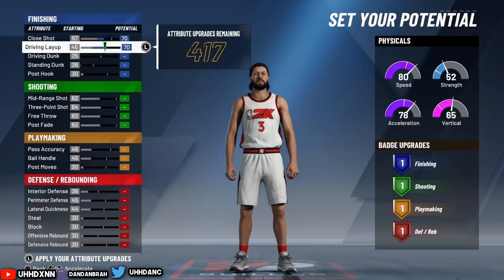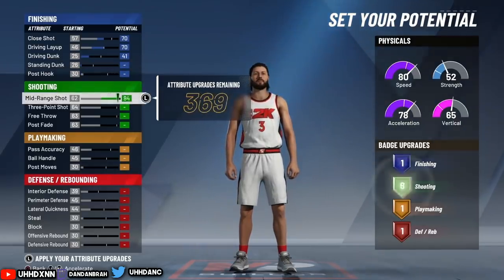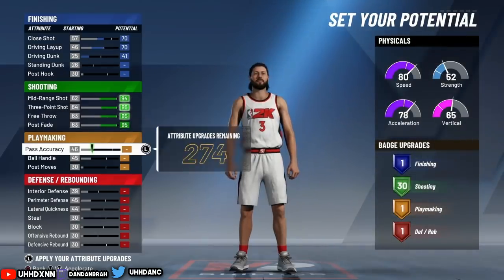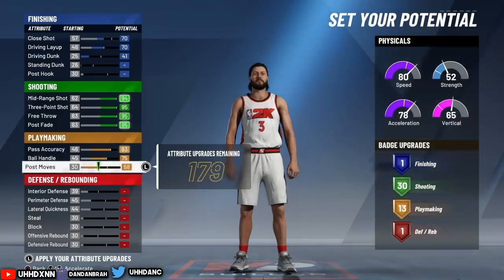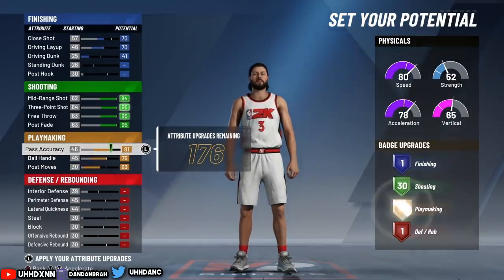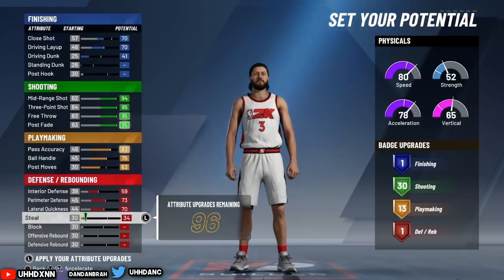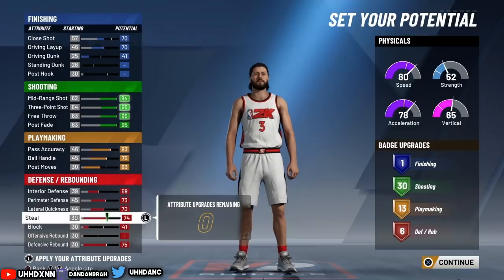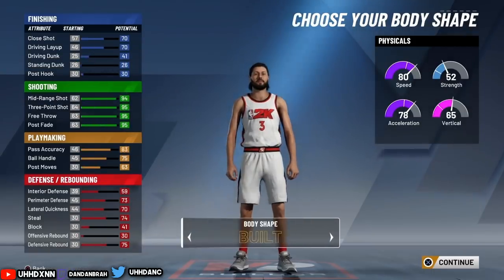Close shot and layup I put at 70. Driving dunk I put at 41 since I don't go for dunks. Standing and post hook are useless for this build. Mid-range and three-point I maxed out, and free throw I maxed out too since I play a lot of Pro-Am. Pass accuracy I put up to 83, ball handling maxed. Post moves I put around 62-63 to get more playmaking badges — that's how I get 13 playmaking badges. For defense, max out interior and perimeter defense, lateral quickness, and steal — blocks I put at 41, steal at 74, lateral quickness at 70, perimeter defense at 73, interior defense at 59.